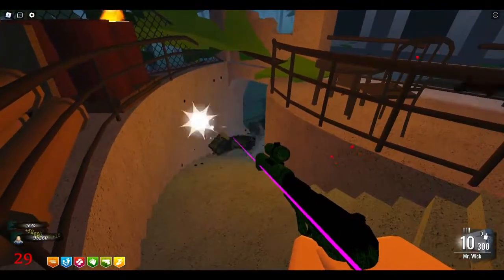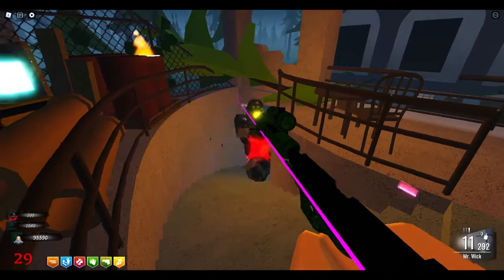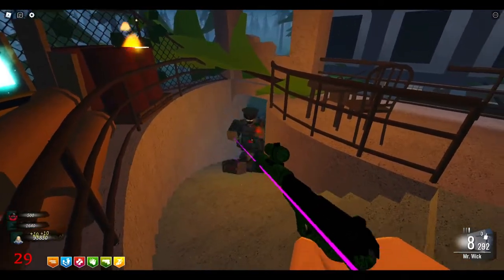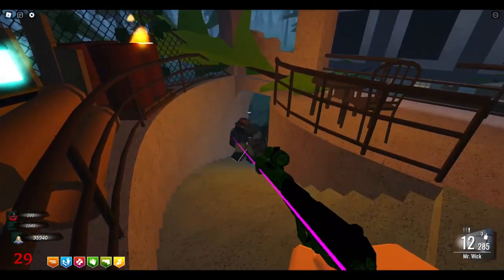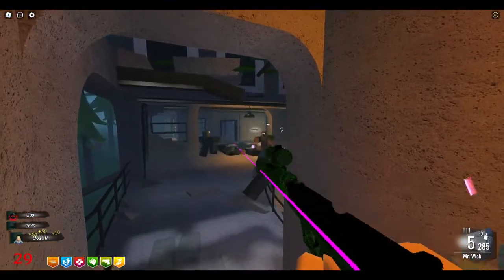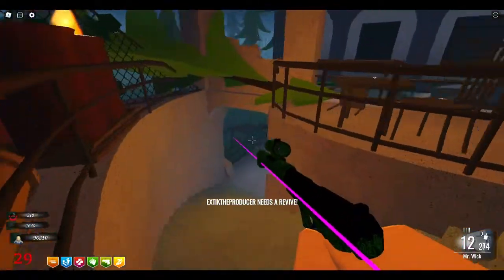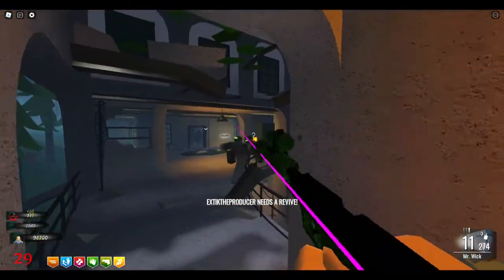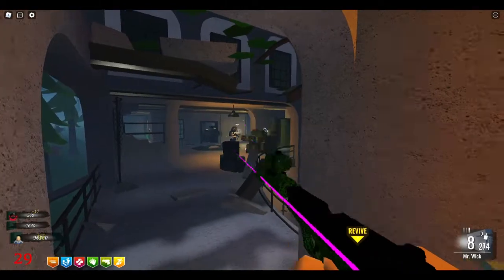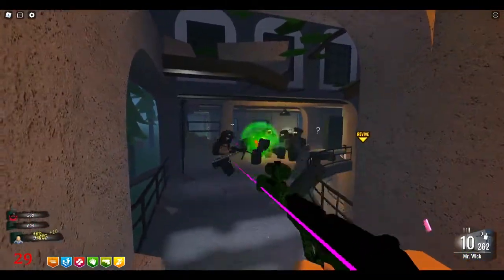I completely ran out of ammo on my Browning — I've got to switch over to Mr. Wick. I love this gun. I really got to thank Gage for turning me onto this gun and also for turning me onto the Bowie knife. Kay is over there at the mystery box. Someone else says they already dropped — let's see if I can rescue them. I'm about to hit round 30, which is pretty good. I managed to get up to killing the boss at round 28 by myself, which I'm kind of proud of. It's not very often I even get past round 25.